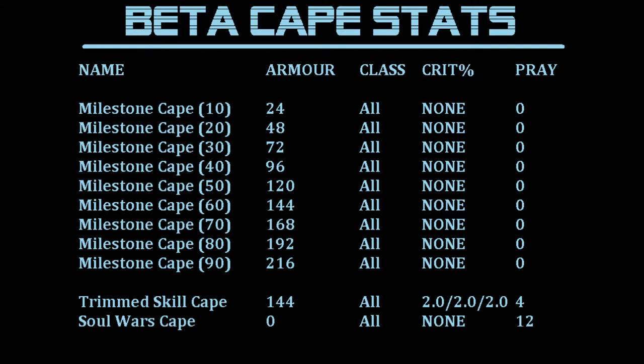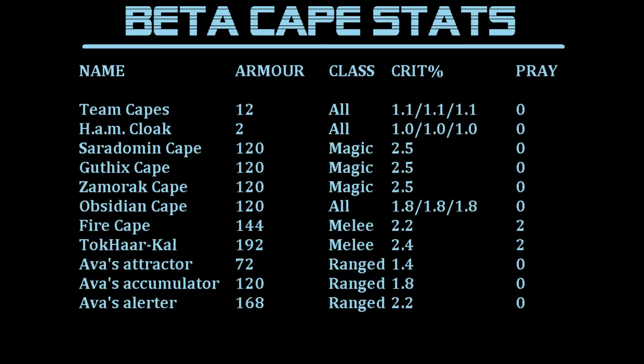The soul wars cape has basically no stats and a bonus of 12 for prayer. And milestone capes are actually sort of useful now, so they all have an armor bonus but none of them have been given a critical hit bonus. Now here we have the rest of the capes. Notice that a class of all means it has a critical hit percentage in magic, melee, and ranged. Some rebalancing definitely needs to be done.